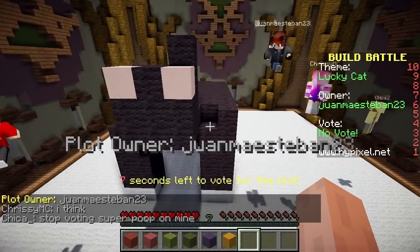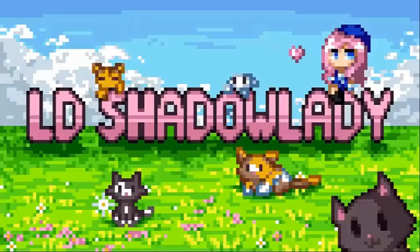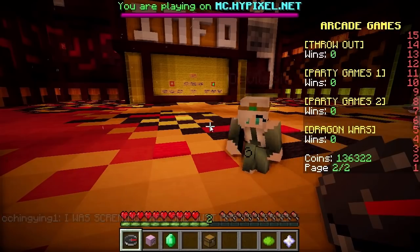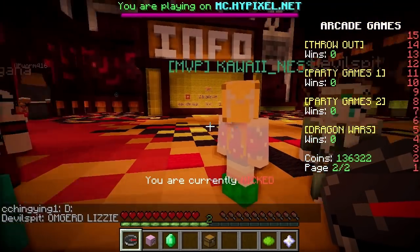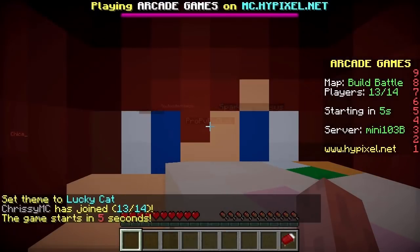The first thing I'm going to do is disguise myself so that people don't know who I am and don't vote for me to win just because of me. And then we're going to get into a game, and I'm going to set the theme to Lucky Cat.